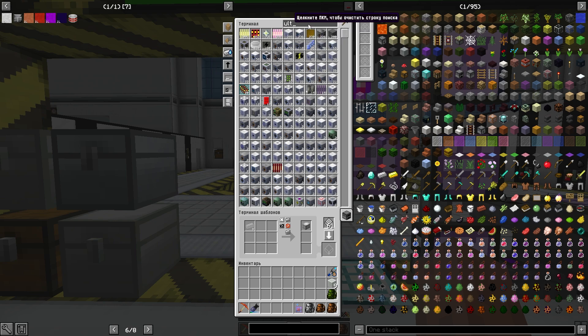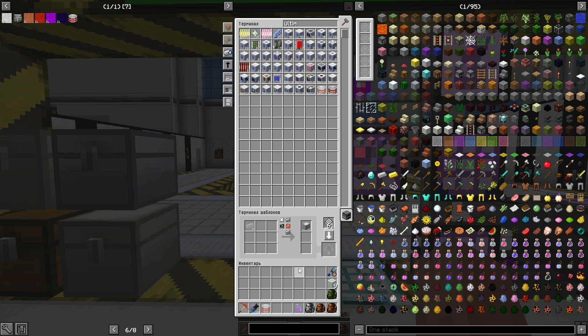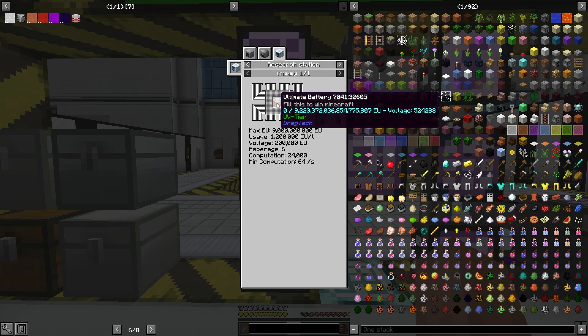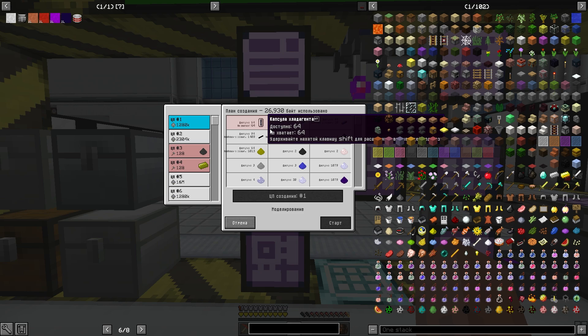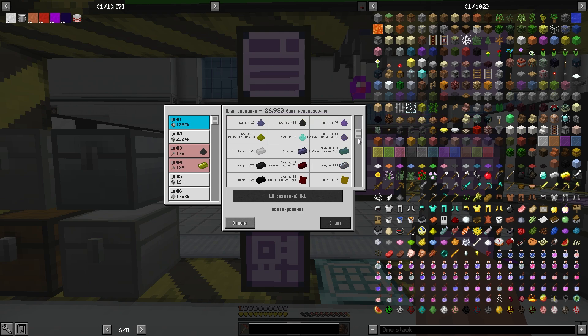Ультимейт. Одну возьмём, чтобы отсканировать — разумеется, resource station её закинет. Смотрим. Да, у меня этого хватает. Хладагент, хладагент, капсулы. Интересно, куда он используется.